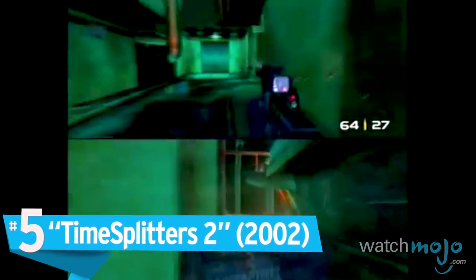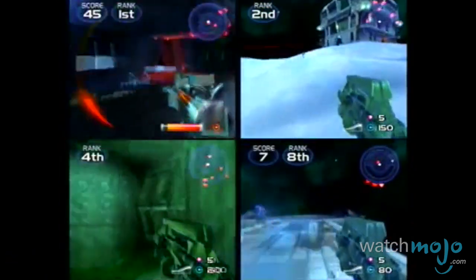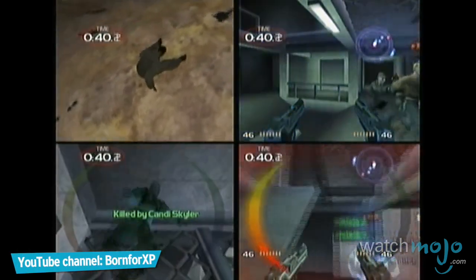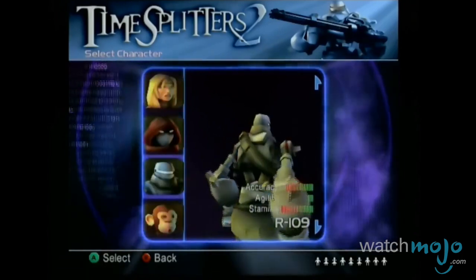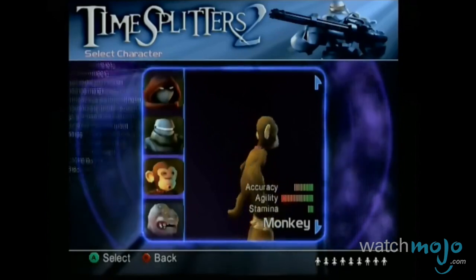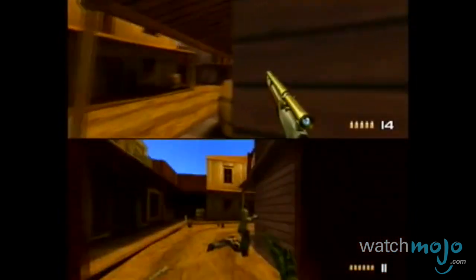Number 5, TimeSplitters 2. There weren't a huge amount of top-tier shooters on the GameCube, but this was an exception, and a pretty badass one too. This time travel-based shooter featured a robust competitive component, featuring a variety of different modes, weapons, and characters, including robots and monkeys — if monkeys with flamethrowers are your thing. But if your style is helping instead of hurting, the entire campaign mode has a cooperative option, because time travel is more fun when you have a buddy to do it with.